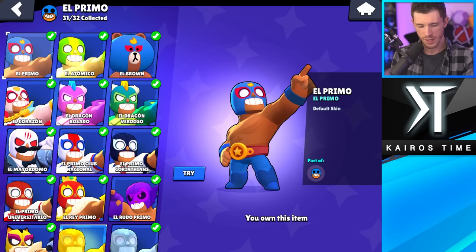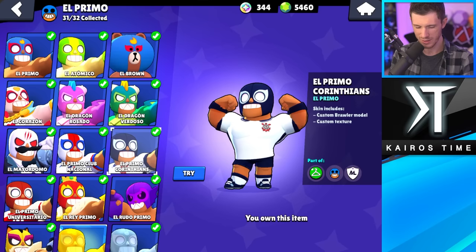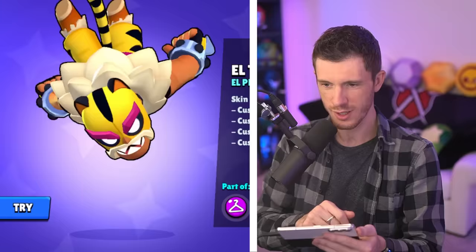El Primo's also got some really just not great skins. I don't follow soccer, football, whatever you call it. Least favorite is a tough call — I actually like the colors on El Primo Club Nacional, so that's my least favorite. Best skin: El Tigro. This one's awesome.